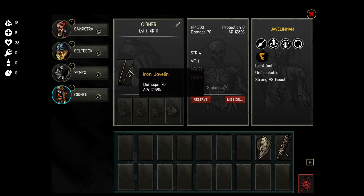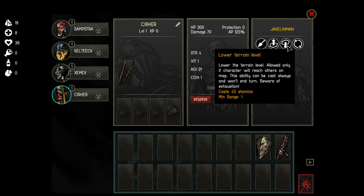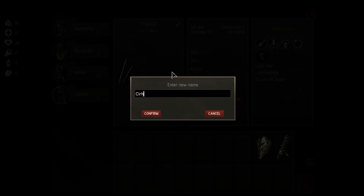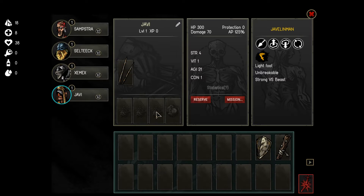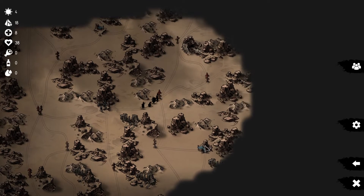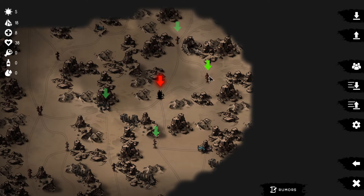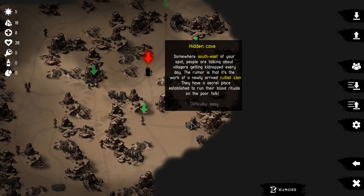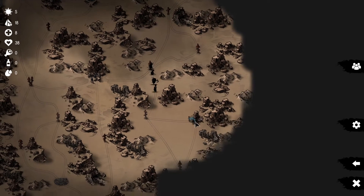We got a new party member - a javelin kind of guy. The javelin is super cool for one reason: you can throw it over other people, so you can stand behind an ally and just throw it. I'm going to call this guy Javi because he's the javelin man. We move towards a hidden cave for our next encounter.